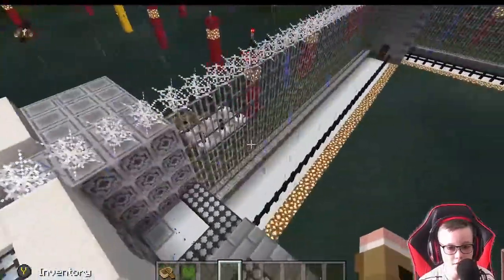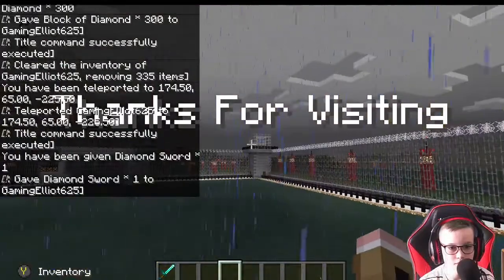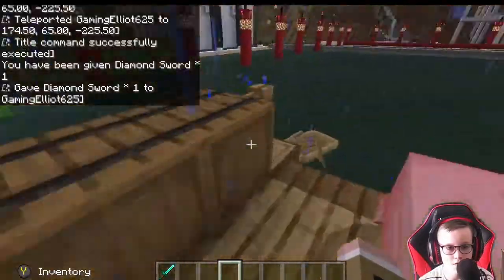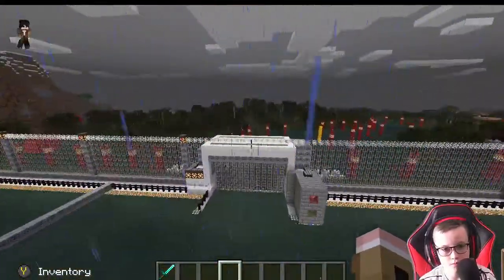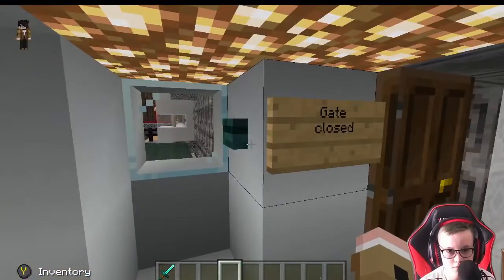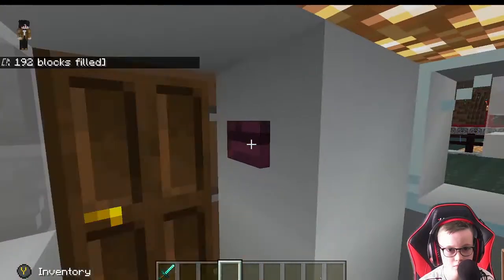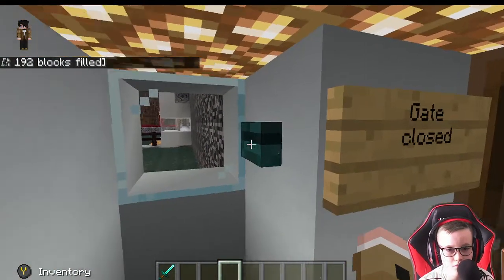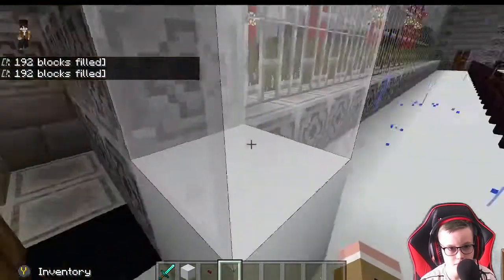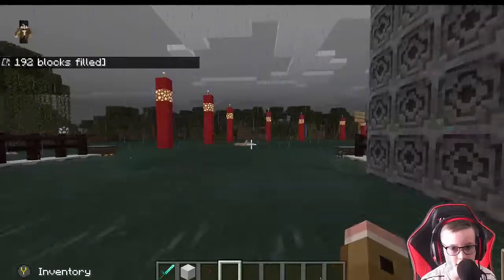I'll just go inside and open the gate. There's a pig, there's a pig! I'm so sorry that just happened. We need one of these buttons — there we go. Pretend that none of that just happened.